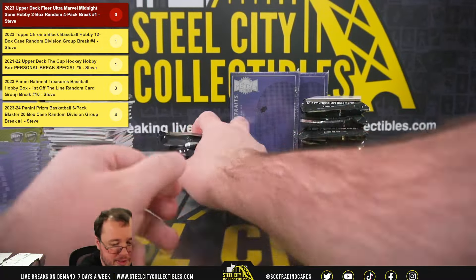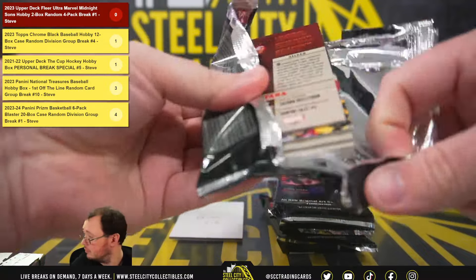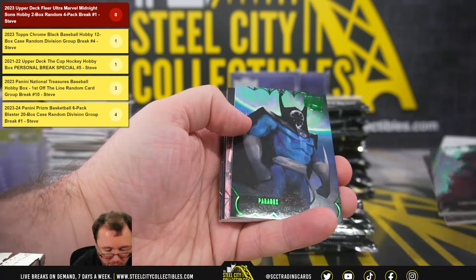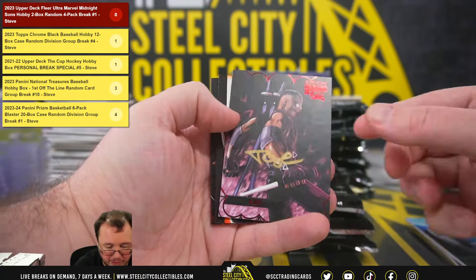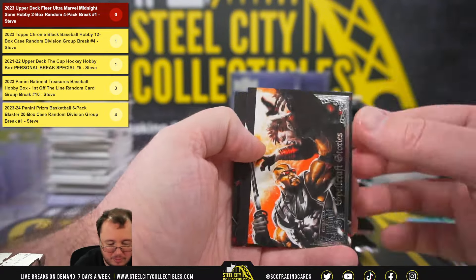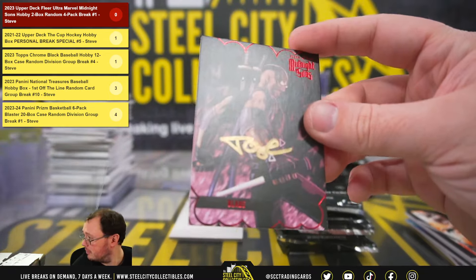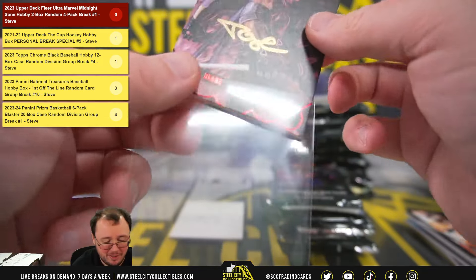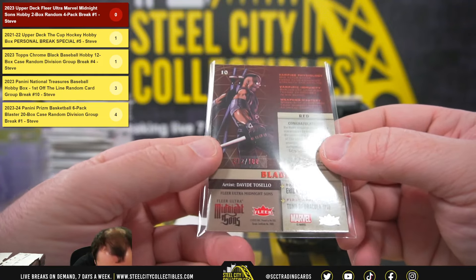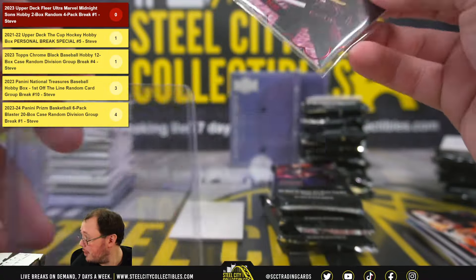Thank you, Steve. Next up we have Brian, packs 5 through 8. The green of Paradox — we're going to get a red Blade, and that's number 12 of 100. Nice Blade there — that's actually got an autograph on it. Missed that at first — that is a Blade red autograph, signature autographed by David Tasello. David Tasello red autograph.